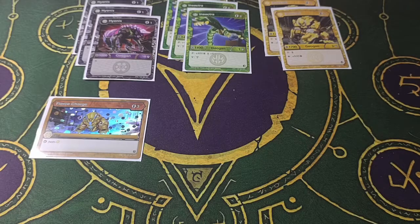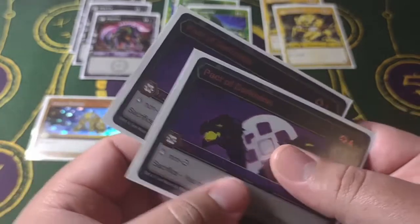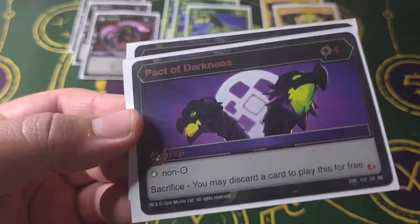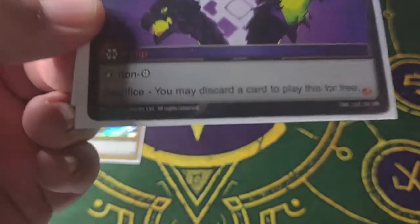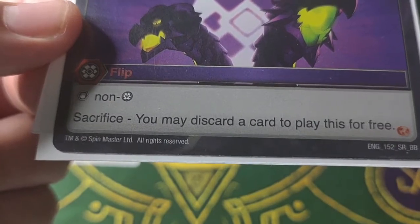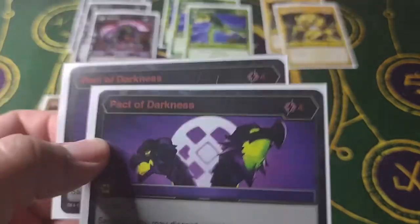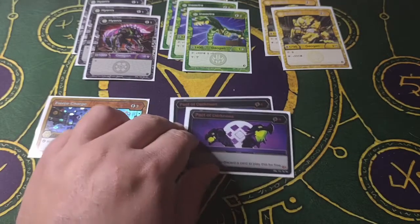Next one I have is Pact of Darkness — I've got two of them. This feels like a staple for most Darkest decks. It is a four cost, and then I can stop non-Darkus. But the effect you want is Sacrifice — you may discard a card to play this for free. Basically you're just discarding a card to stop an attack, so it's pretty good.